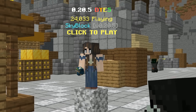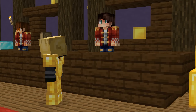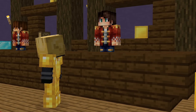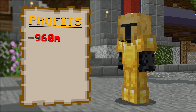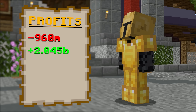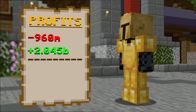However, right after Cole was elected, the admins released a new update adding many new dyes to the game. To my surprise, for some reason the price of some fossils doubled and even tripled, and they were being bought incredibly fast. In total, I spent 960 million coins and made back 2.045 billion coins, meaning in the end I profited 1 billion and 85 million coins.